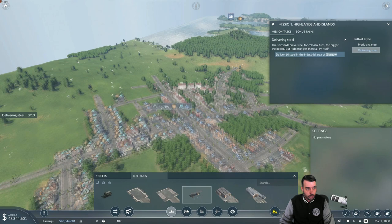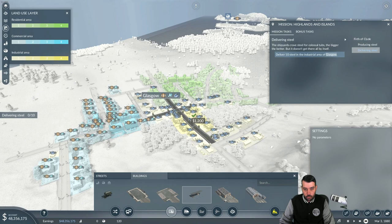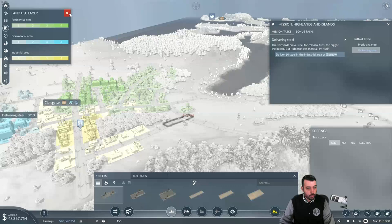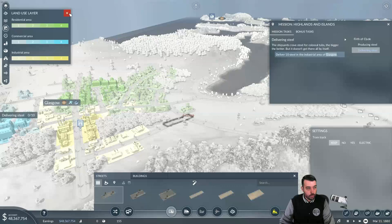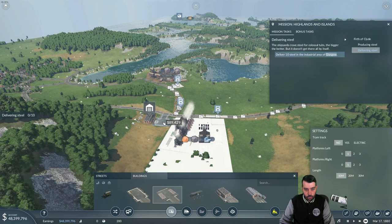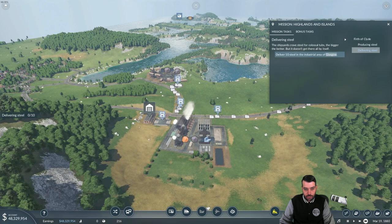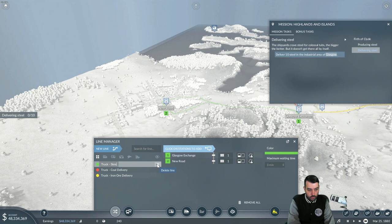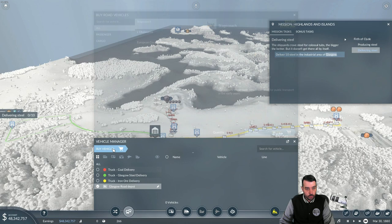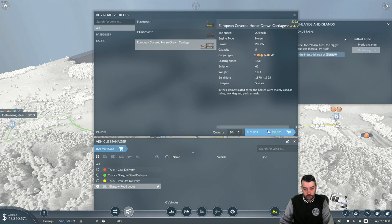I'm going to turn on the land use layer just to make sure. We'll deliver it — it's going to come up this road. We'll connect it right here and deliver it right there. Next we need a truck station. I want these guys not to turn around in there — hopefully this avoids that. I'll set a new line for steel delivery to Glasgow and name it 'Truck Steel Glasgow Steel Delivery.' Road depot is right there, and this transports steel too. Let's go ahead and put 10 on the line — might be overkill at the start, but we'll be all right.